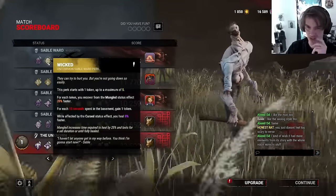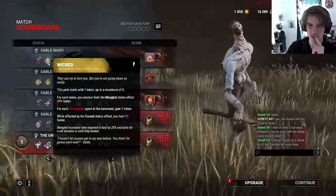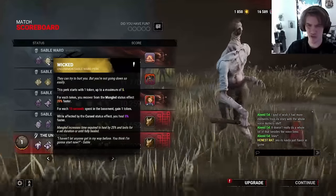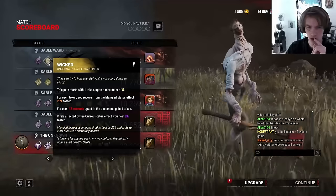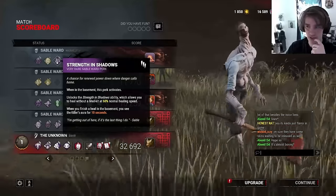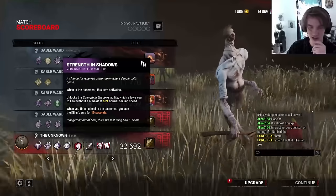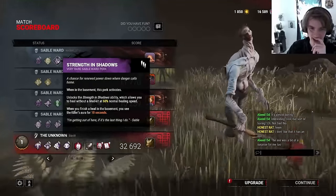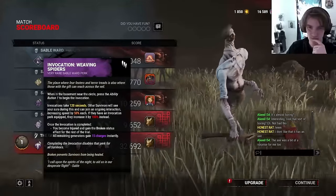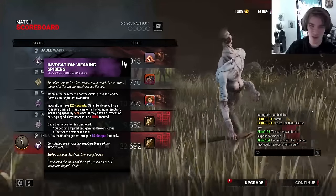Wicked — this perk starts with one token up to a maximum of five. For each token, you recover from the broken status effect 20% faster. For each 15 seconds you spend in the basement, you gain one token. While affected by the cursed status effect, you heal 8% faster. Why would you run this over Vigil though? I think that's actually terrible — you would only want to run that with this. Strength and Shadows: when in the basement, this perk activates, allowing you to heal without a medkit at 60% the normal speed. When you finish healing in the basement... all of this is basement. The basement is such a waste of time. It takes two minutes, guys — a full generator takes 90 seconds. Why would you do this?